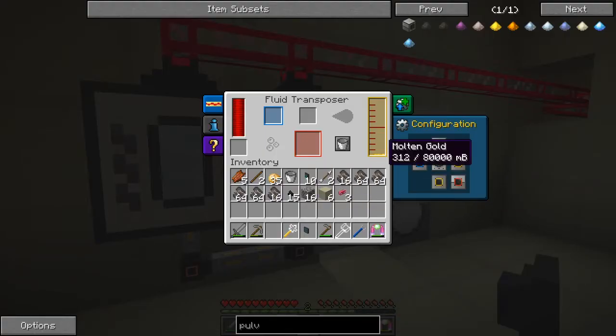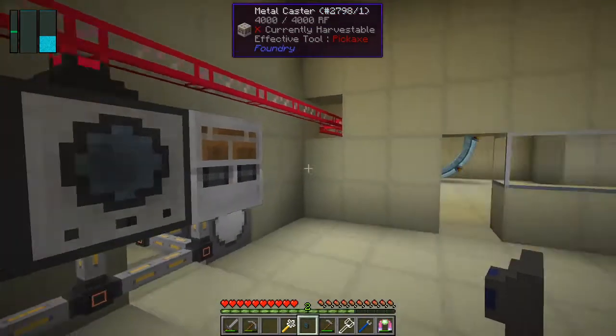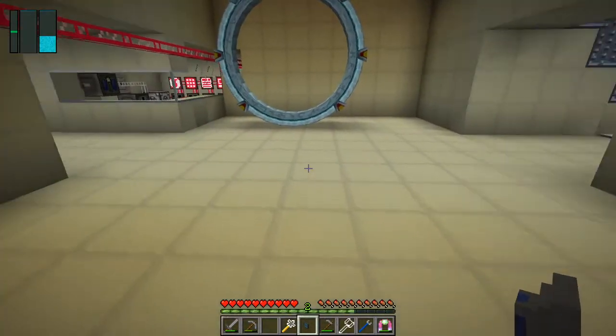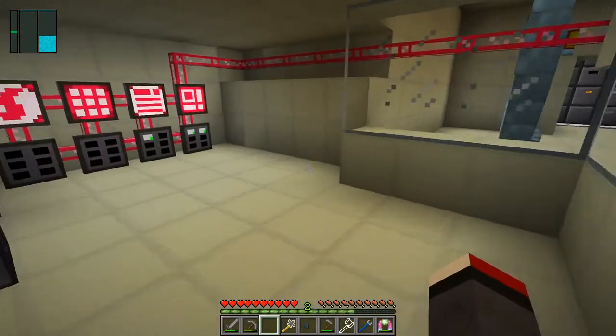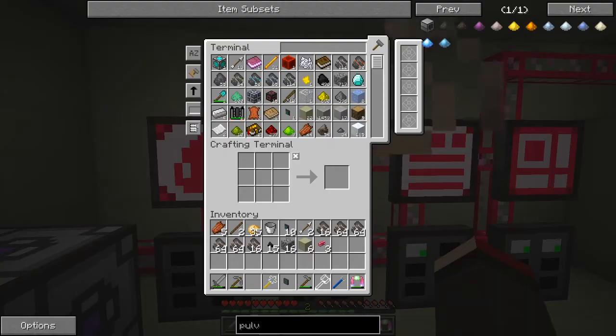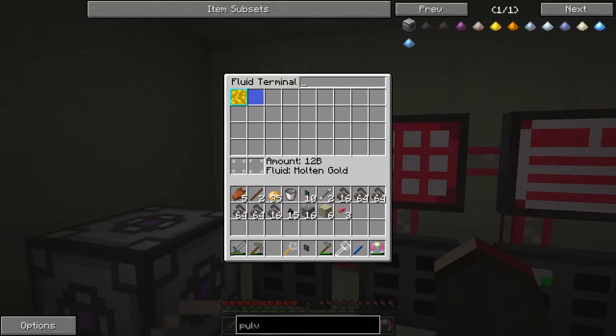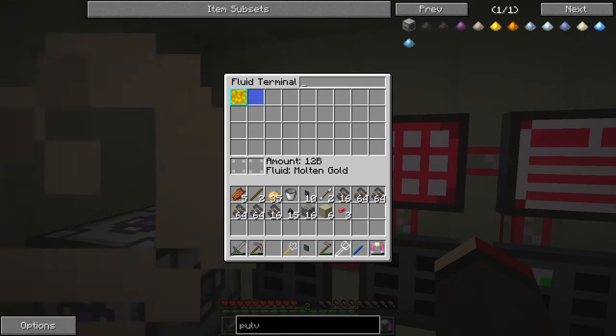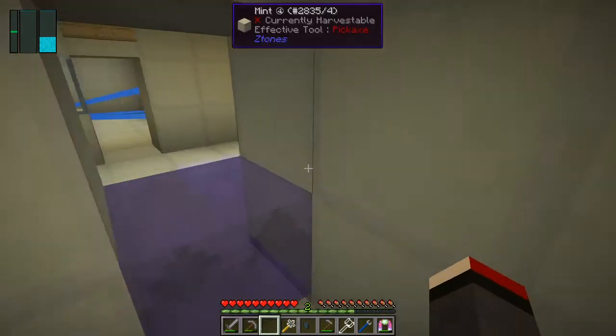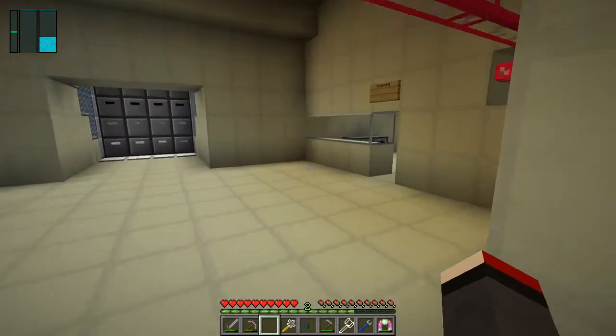We have got some in here, so we could actually put another one in here like this, and that should automatically pull this out of here — but I have to do the top side. There we go, so that gold has now been cleared and it's in the system. We should have 12 buckets of molten gold, which is great.